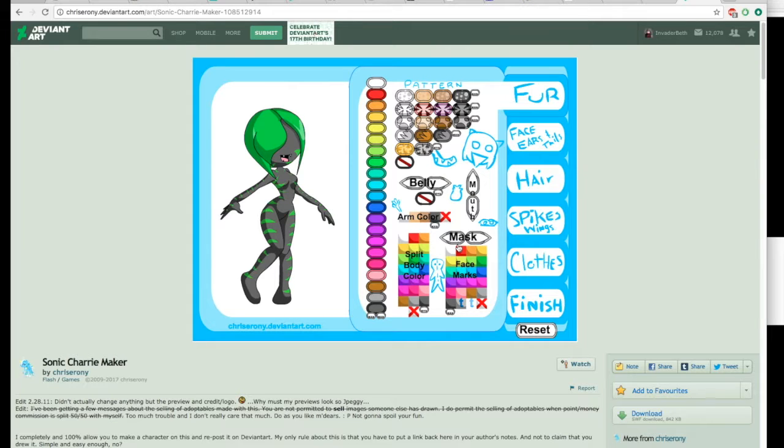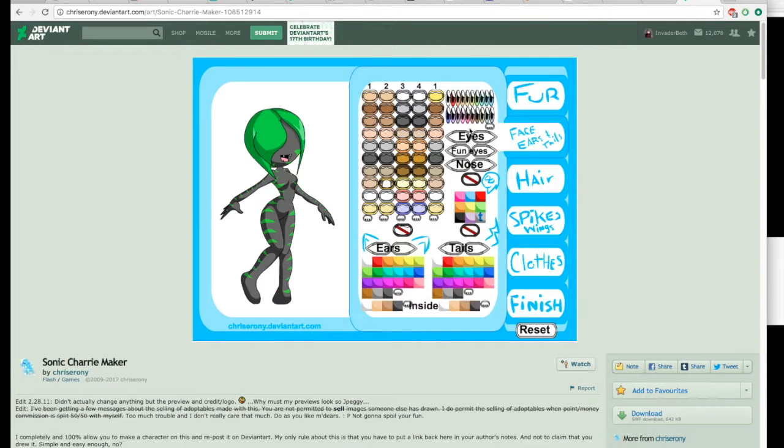Okay, body split. Don't want that. What does this do? Okay, like a face marking — yeah, we don't want that. So we got the fur, and this is the eyes.